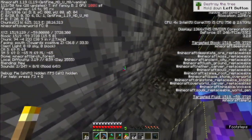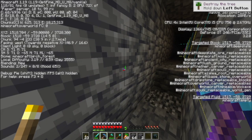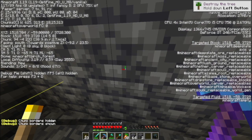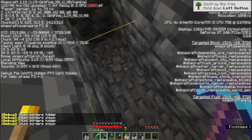When you're on that level, you want to press F3 plus G to open up the chunk borders. I repeat: F3 plus G. You want to find a corner of a chunk.